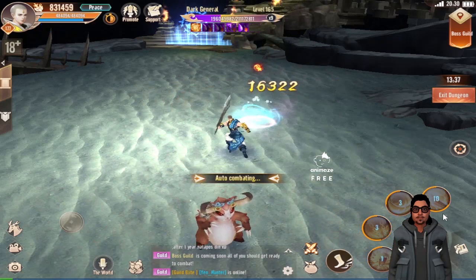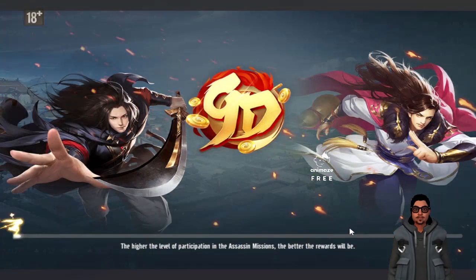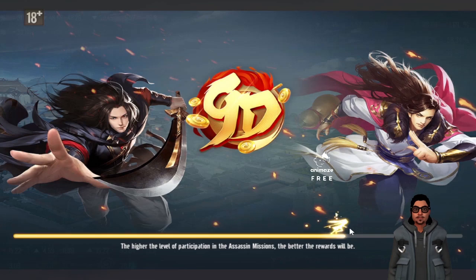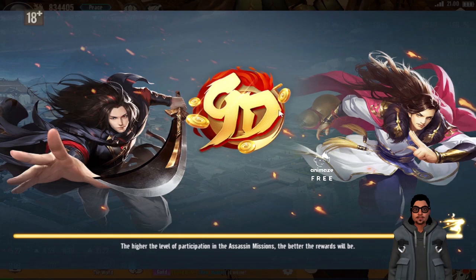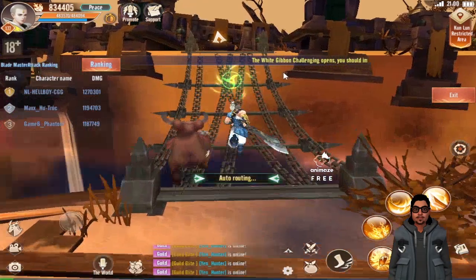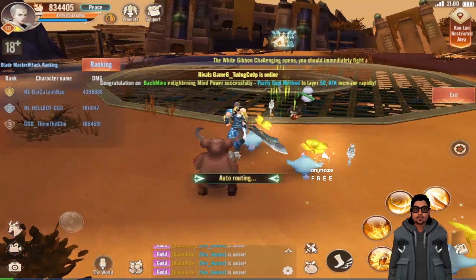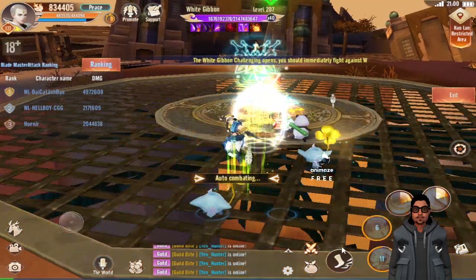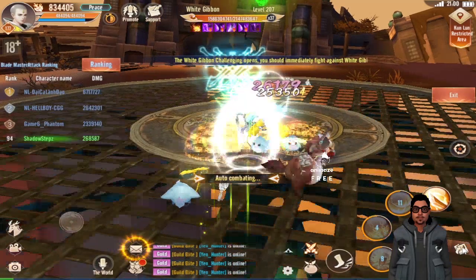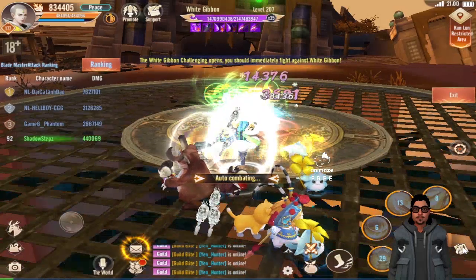Next is the White Gibbon Hunt challenge. It's not available every night — there are some days it's not available. But I suggest that you join the White Gibbon challenge since you'll be able to get books that can amplify your power score. It's highly suggested that you enter this Gibbon Hunt challenge.